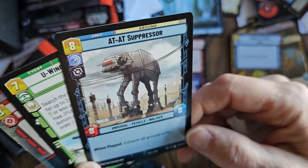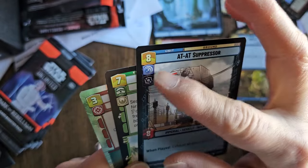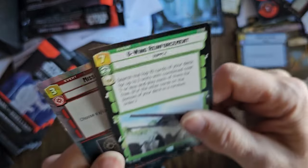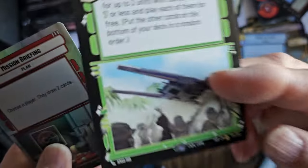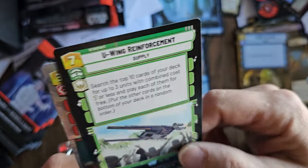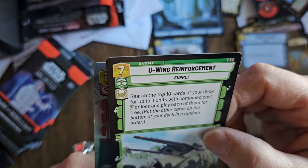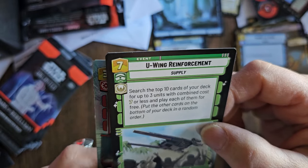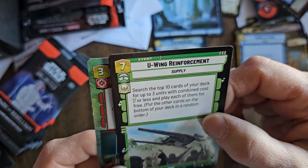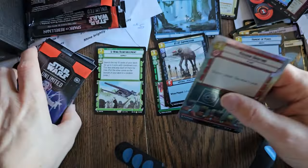AT-AT Suppressor — exhaust all ground units. Wow, that is really powerful. But it's eight resources to play, so this is not going to come up very often. And here's our rare card for this deck — U-Wing Reinforcement Supply. You search the top ten cards of your deck for up to three units with combined costs seven or less, and play each of them for free. That is huge!